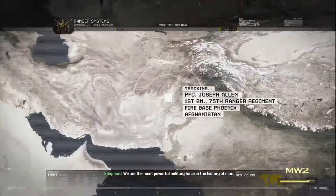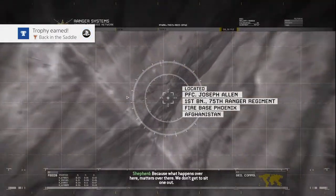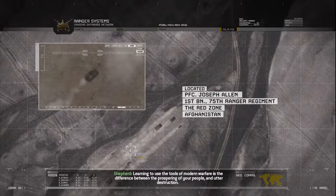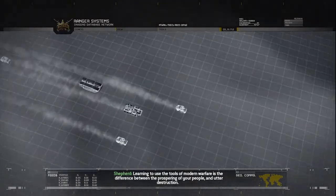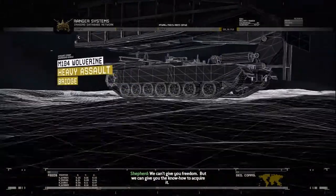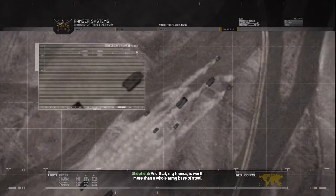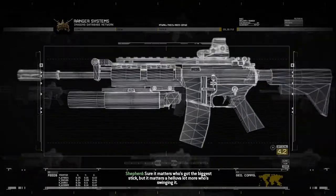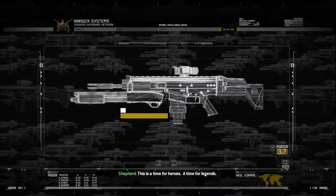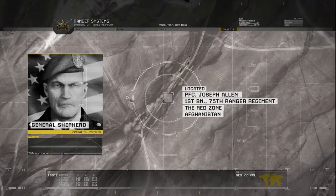We are the most powerful military force in the history of man. Every fight is our fight, because what happens over here matters over there — we don't get to sit one out. Learning to use the tools of modern warfare is the difference between the prospering of your people and utter destruction. We can't give you freedom, but we can give you the know-how to acquire it, and that, my friends, is worth more than a whole army base of steel. It matters who's got the biggest stick, but it matters a hell of a lot more who's swinging it. This is a time for heroes, a time for legends. History is written by the victors — let's get to work.